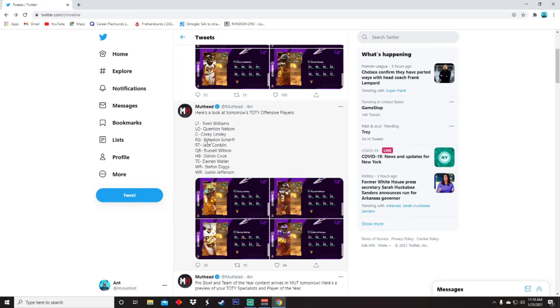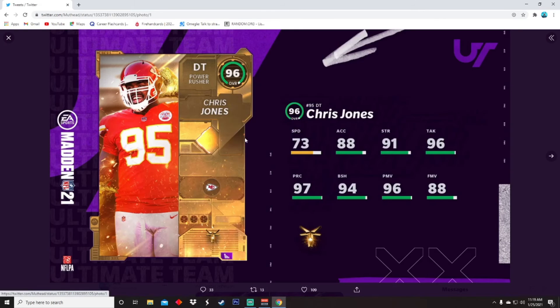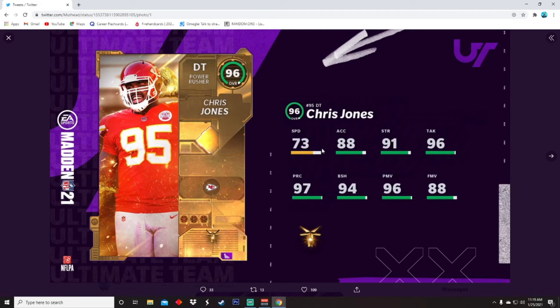They're not showing all the other cards yet, but on offense there's also Trent Williams, Quentin Nelson, Brandon Scherff, Derek Conklin, Dalvin Cook, and Stefan Diggs we already covered. Moving on to defense — 96 overall Chris Jones.